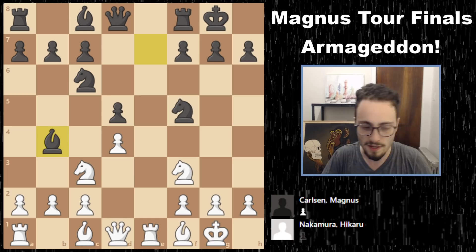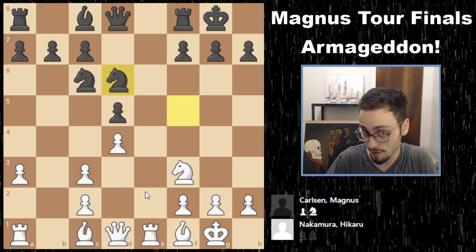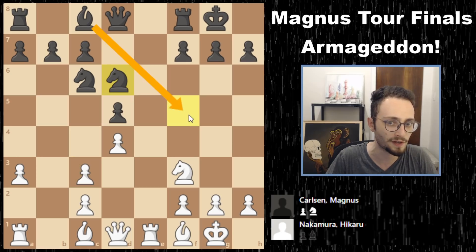Magnus plays bishop b4, looking to trade the bishop for the knight, and Hikaru agrees to the trade. Magnus rotates the knight back to d6 for two reasons: number one, it stops c4; number two, it puts the bishop on f5.